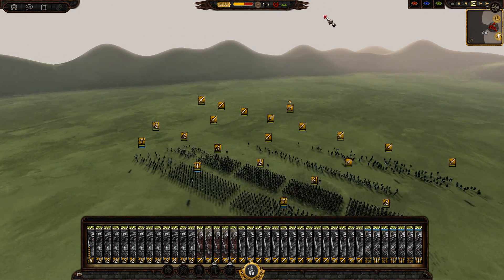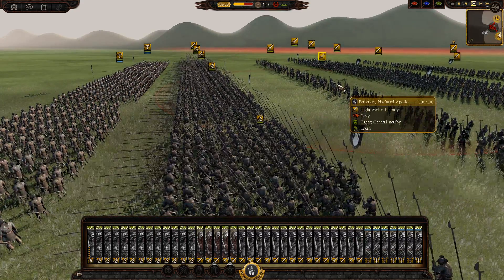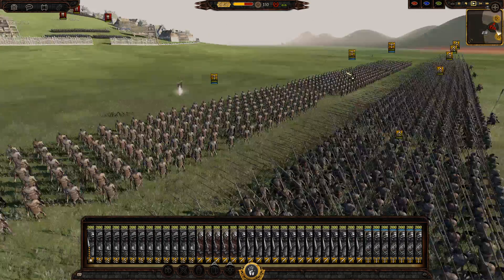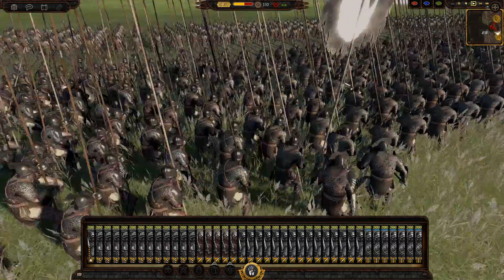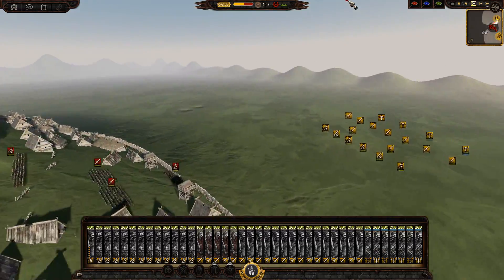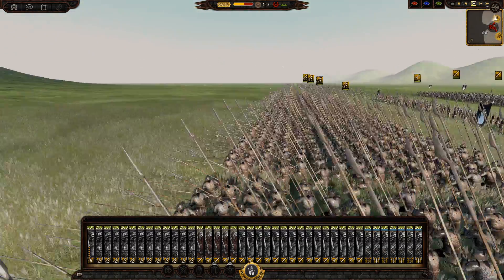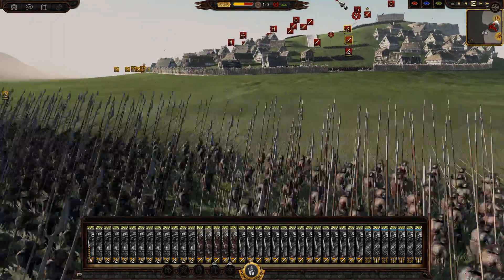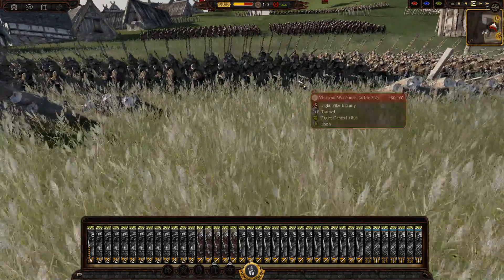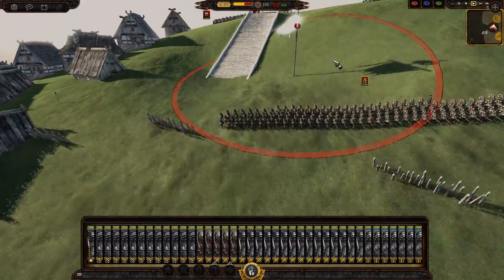I'm just going to try hard now. You always try hard, I know. I just pretend I don't. I can't accept that you're better than me, so I'm just going to pretend I'm not try-hard. I'm going to be playing as Dale because unfortunately Rohan aren't out yet, but hopefully they will be at some point in the future. Maybe we'll have to revisit this map then.